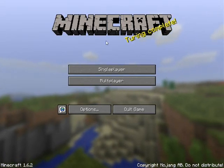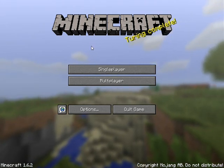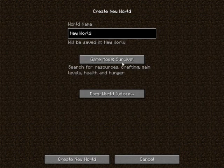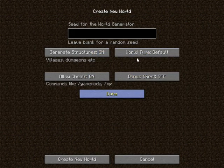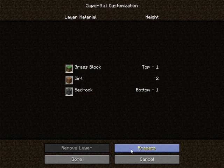Hey guys, it's Zelkren here. I'm gonna be playing this game a lot so I figured I would show a tutorial on how to make custom super flat worlds. Now if you look here you'll see that there are three different things here.